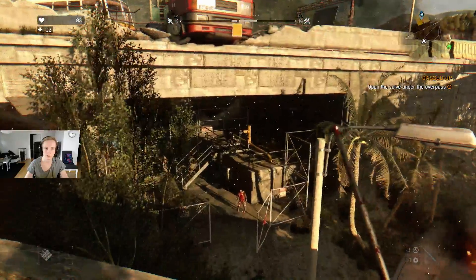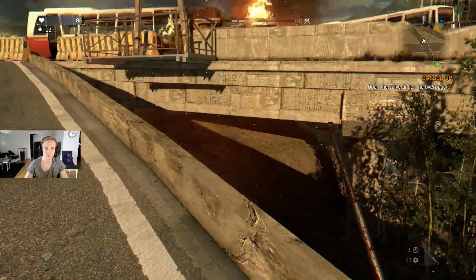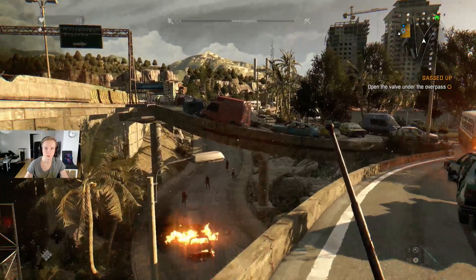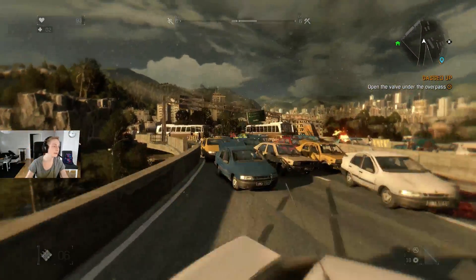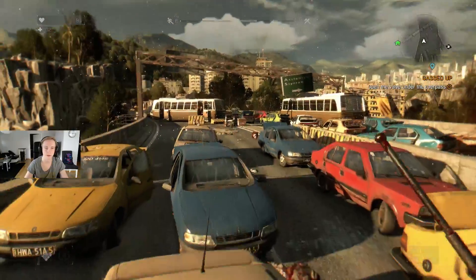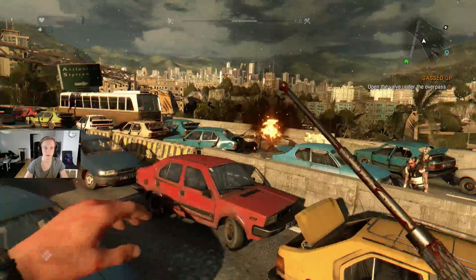Oh right, I remember this — didn't I die here yesterday? I think I did. We don't really have that many weapons. Is there a police car we can find, maybe with some bullets? Will we return to Dr. Zaid to steal his research as requested by the GRE? I guess I will eventually. Is there any police van or anything?